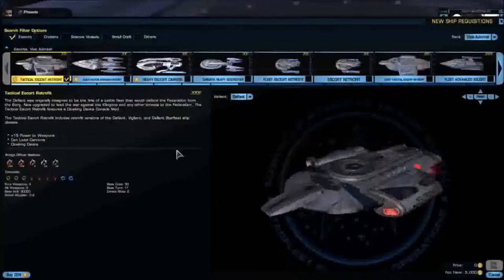I'm not really going to be showing the cloaking device, to be honest, because personally I feel that the cloaking device should already be on the ship and not as a console.